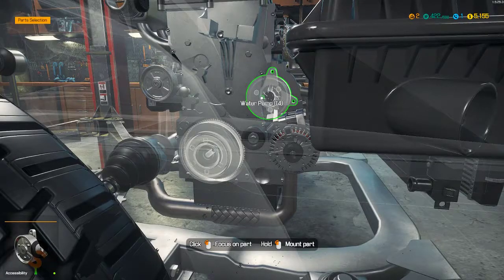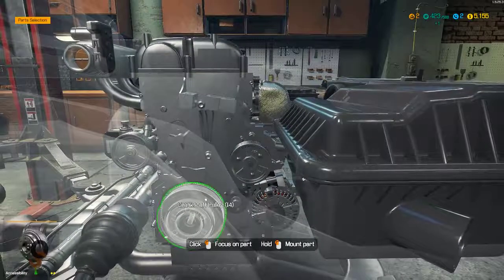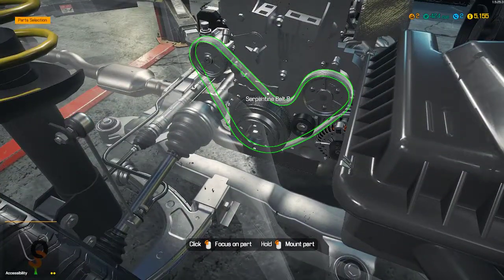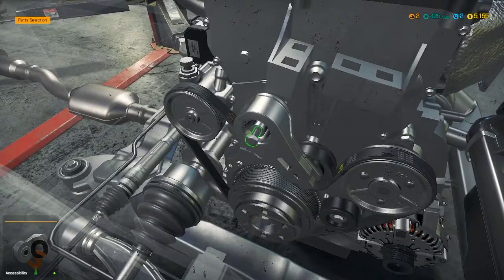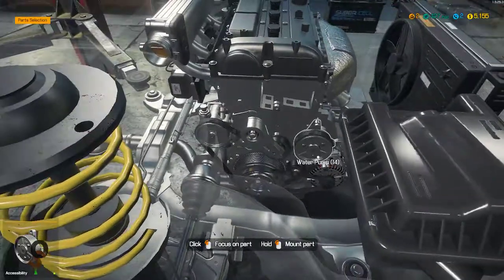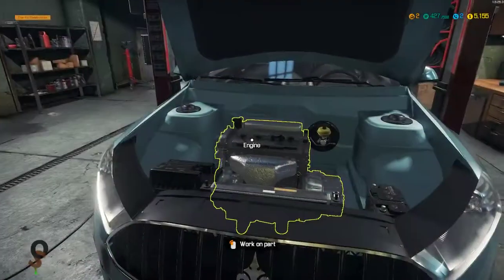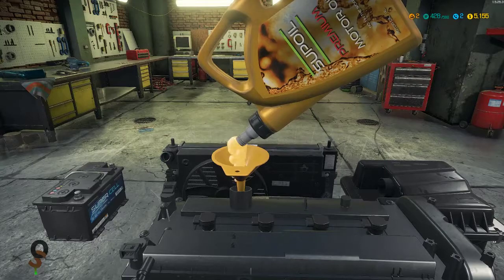Put our water pump on as well, the crankshaft pulley, and now we can put on our belts — the belt tensioner and the serpentine belt. That looks like it's going to be about it. Now we can put some oil back in.